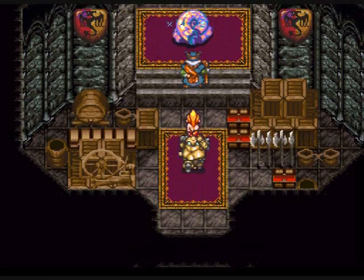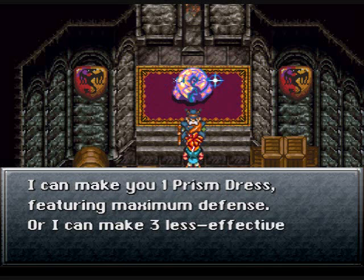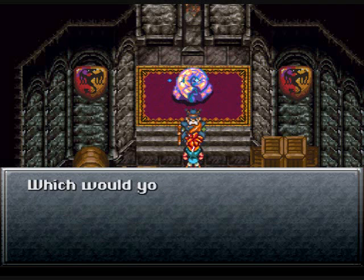Hello everybody, this is Vernage, and this is my Chrono Trigger walkthrough. Now we're going to choose a reward for this prismatic thing. You get one prism dress or three prism helms.